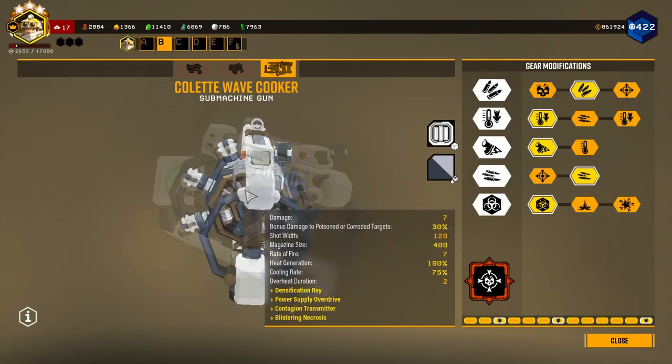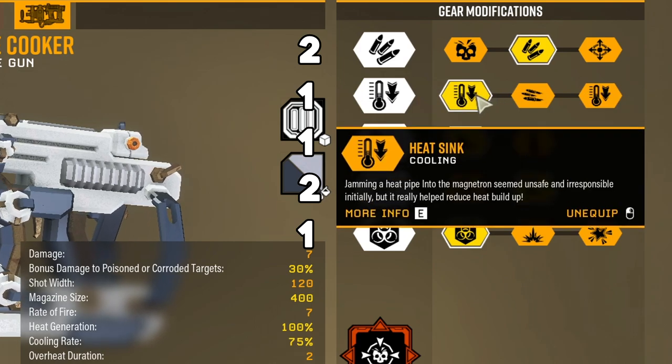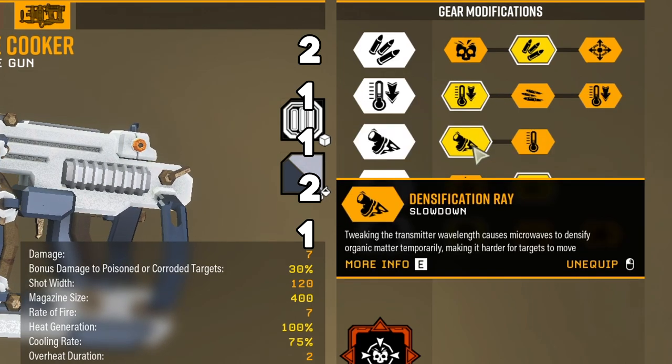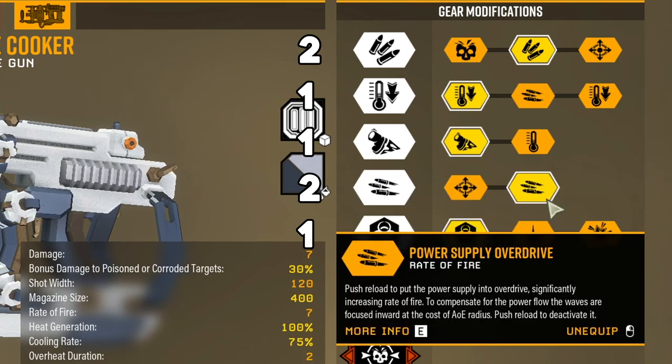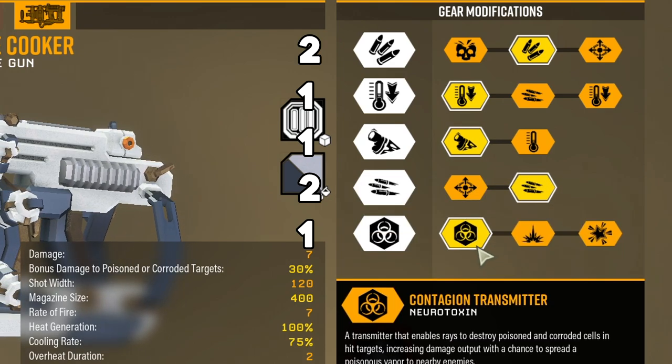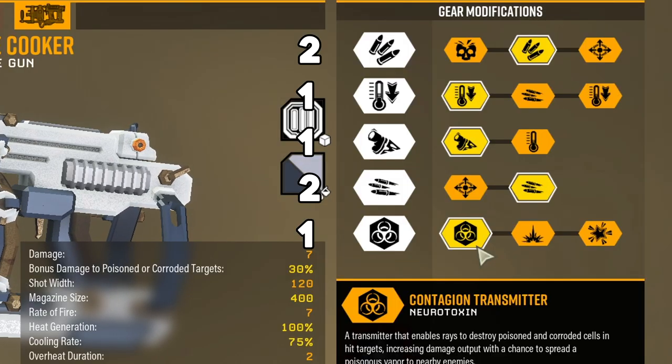And then for the secondary, I have the Colette Wave Cooker. How I have it built: tier 1 is more total ammo, tier 2 is better cooling, Slowdown Ray in tier 3, a better rate of fire lens in tier 4, and the Neurotoxin Transmitter in tier 5.